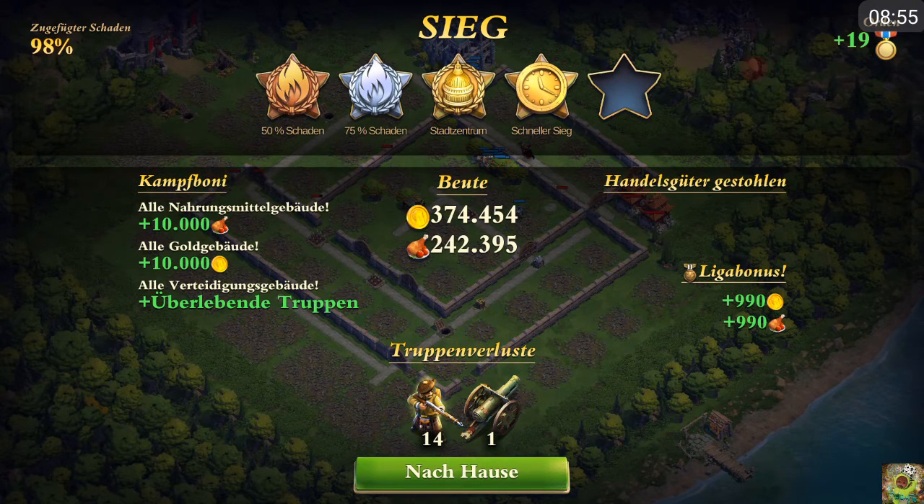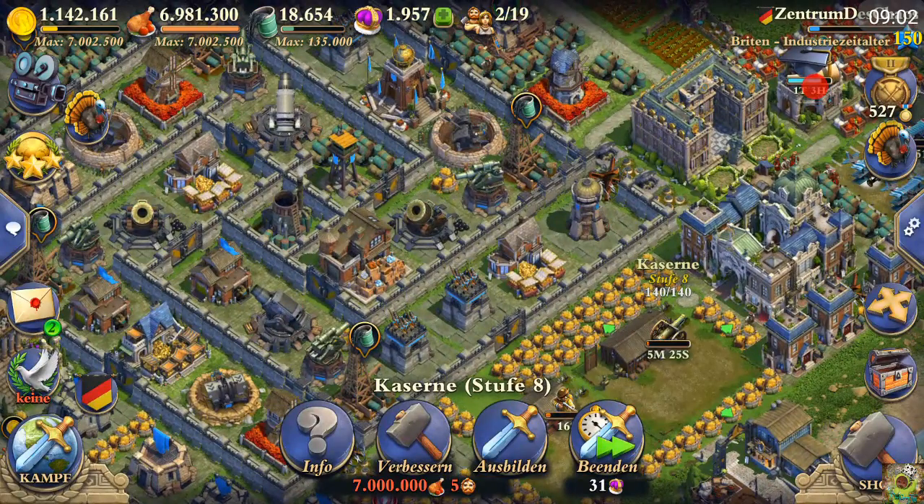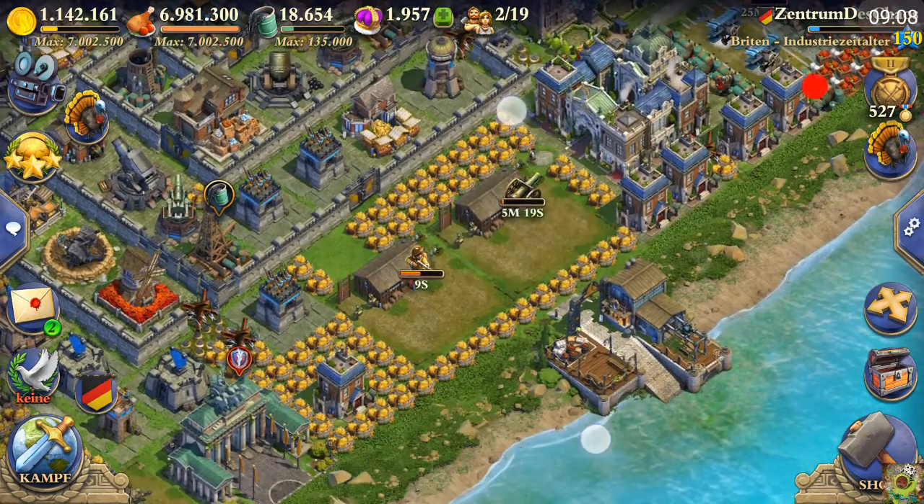Green numbers mean all defensive buildings are gone and I then instantly exit the battle — only two houses remain and they would be done very rapidly, which would have given me five stars and too many medals. Sorry guys for this complex topic, hopefully you understand what I want to tell you.